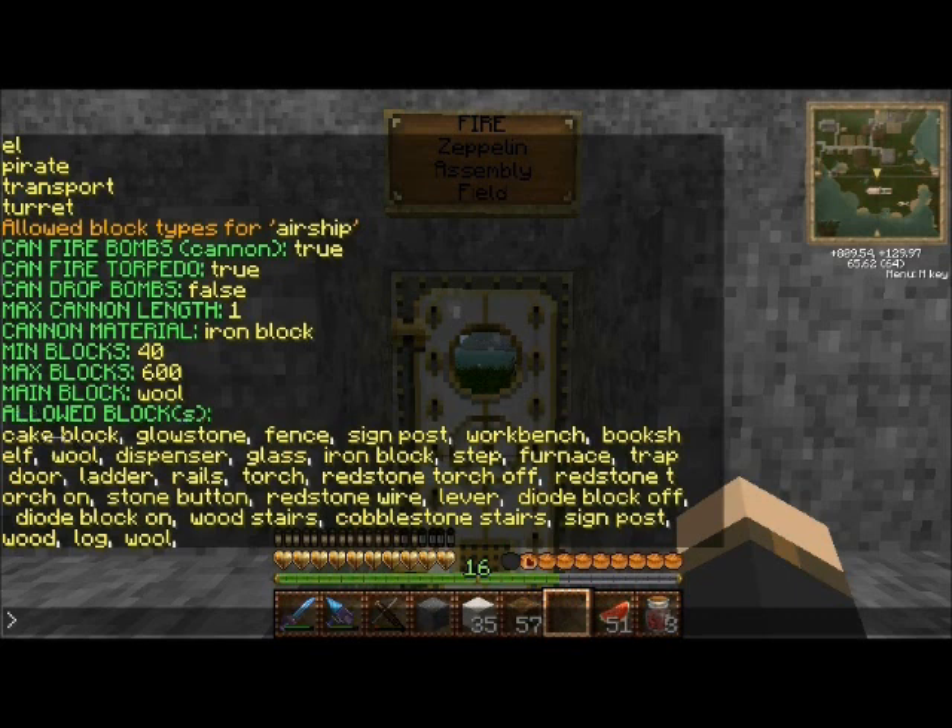As for other allowed blocks, there's a list including cake, glowstone, fence, and others that are allowed to be used in the airship. If you're not using a valid block type when you go to pilot the ship, it won't be registered as part of the airship, and when you try to move it you'll probably get some kind of obstruction message.